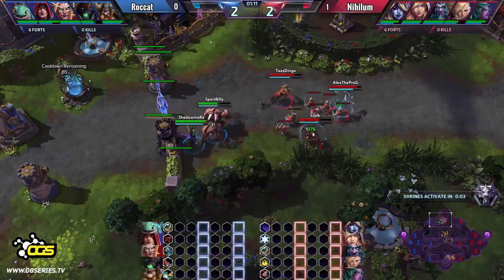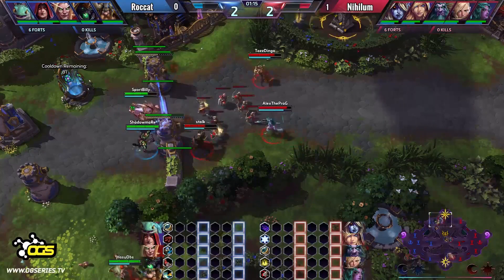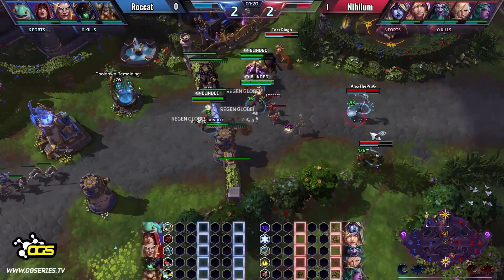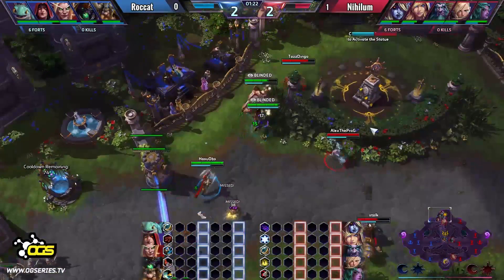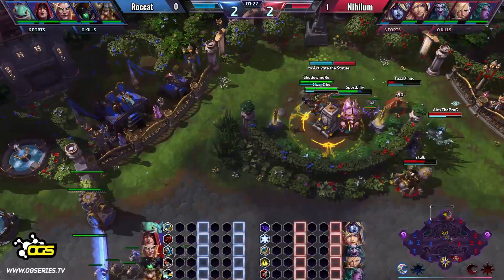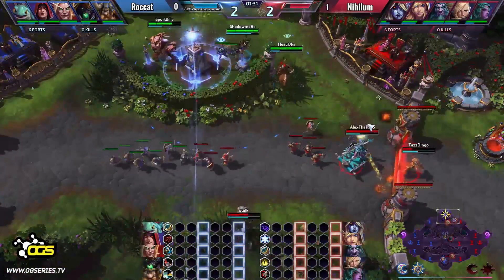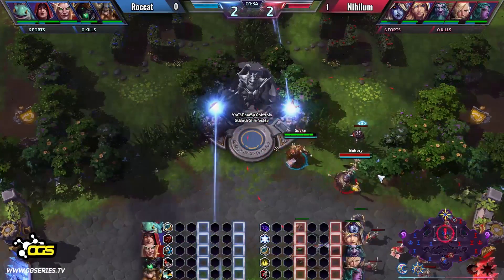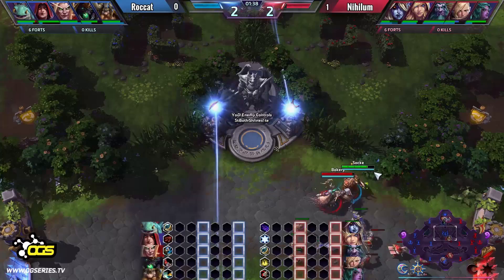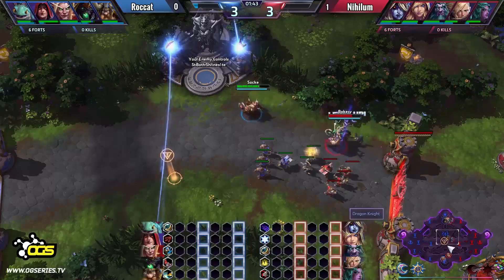That was fun — the stun and immediately Condemned just one after another. The shrine is activating. Super aggressive from both teams — they are trying to get the shrine and that Dragon Knight as fast as they can. Already some pressure at the top lane. Tazdingo jumps away in the last second, gets to safety, Alex helps out with the heal. But suddenly Team Rocket has two shrines and they're trying to get the Dragon Knight. Bakery in the mid lane is dancing around the Dwarf, trying to make sure he can't get the Dragon Knight just yet.